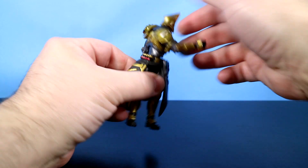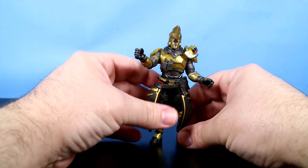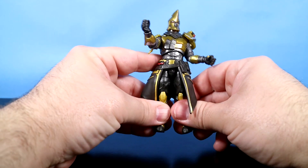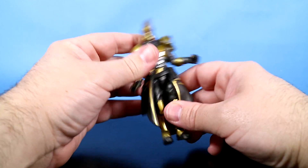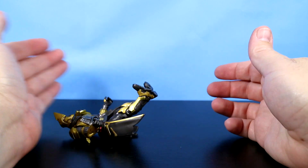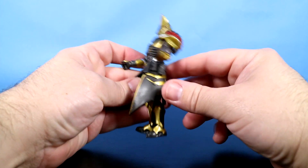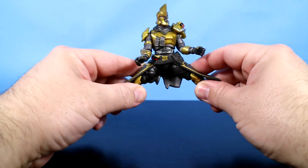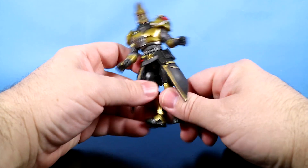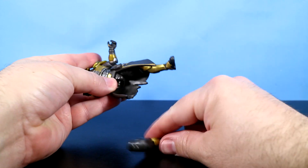His waist will also rotate around. Now, this armor is going to hinder his sitting ability and his splitting ability. He can't do the splits and he can't really sit — but he can lose a leg. It just pops right off.